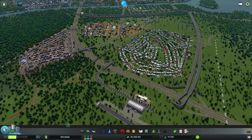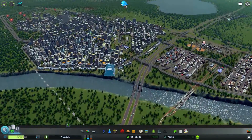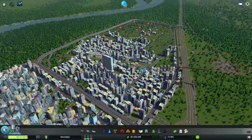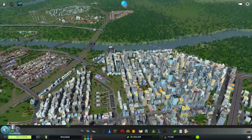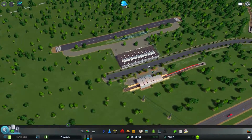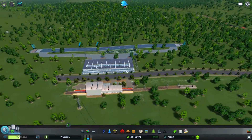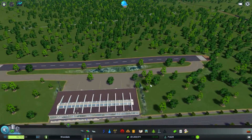Hello everyone and welcome back to Cities: Skylines. I'm looking around at what we can do. We can still expand. Like I said last time, we built this airport — we had a modular airport. Apparently I did not unlock all of it, so that's why I did not have it.